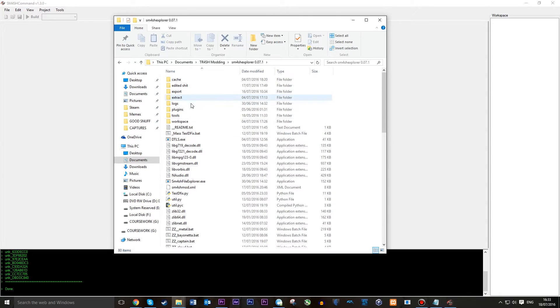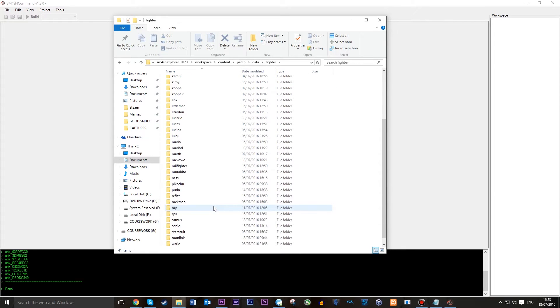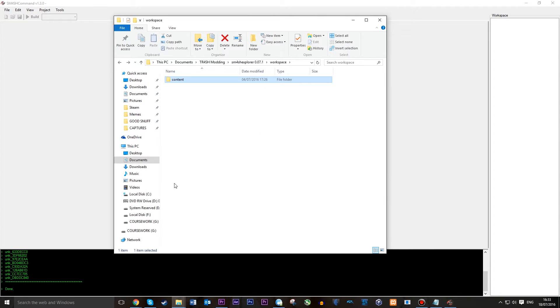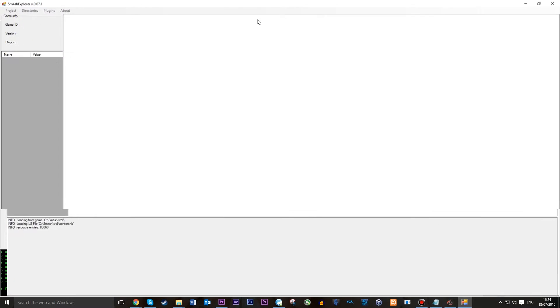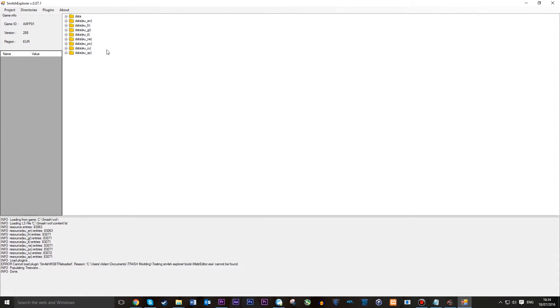The difference between the two is my main one has my workspace folder which has all of my mods in here — lots and lots of mods. So that can take a while to load up, time to build the mod. Hence I recommend you get a Testing Smash 4 Explorer, because it's basically an empty workspace folder and you can do everything much quicker. So once we load this up, which shouldn't take too long, now that it's loaded...